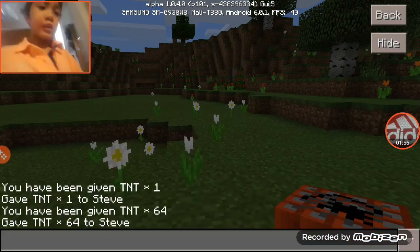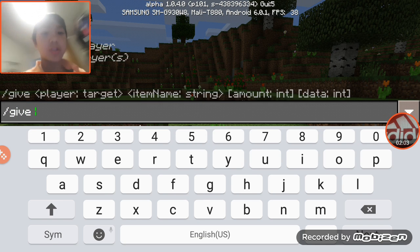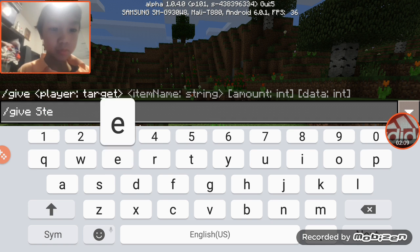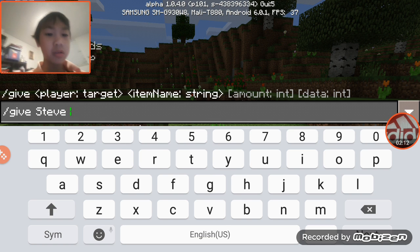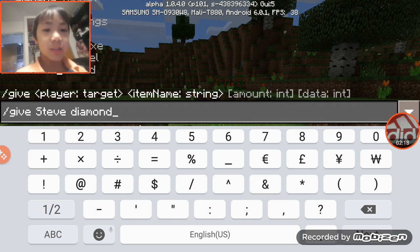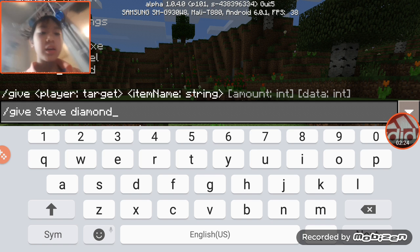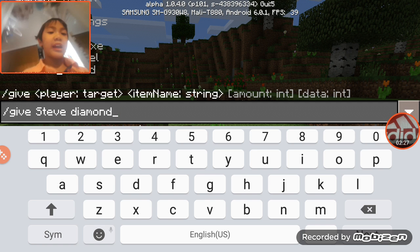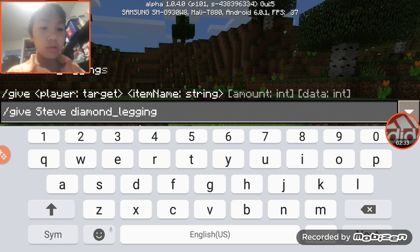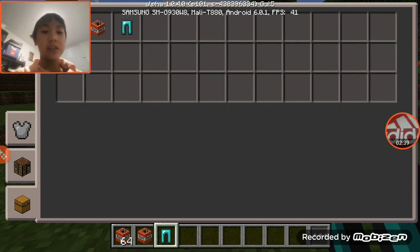And if you want diamond armor, you just wanna go like this. Press this, press that, and if you want leggings, type in leggings. Then you can put it on.